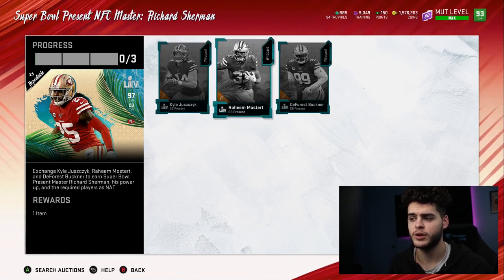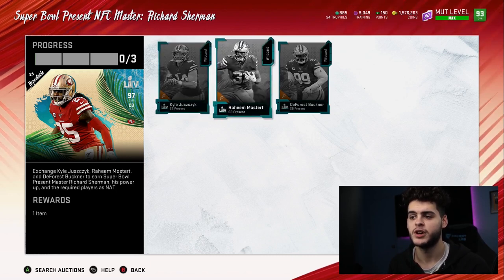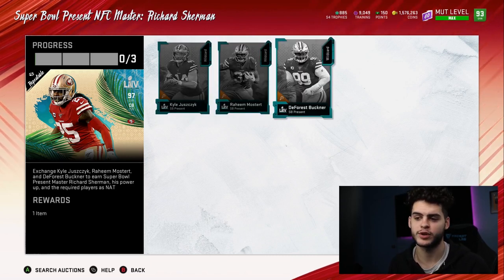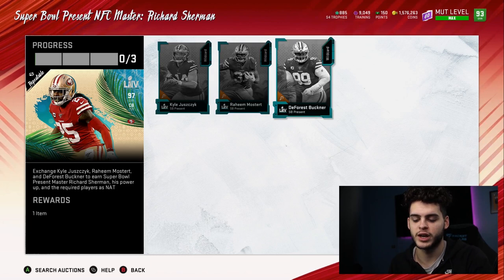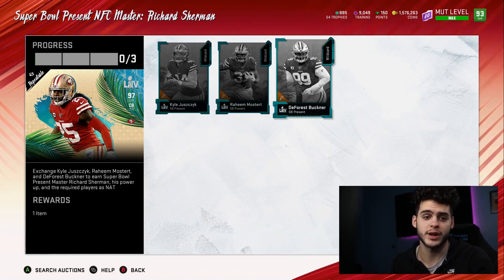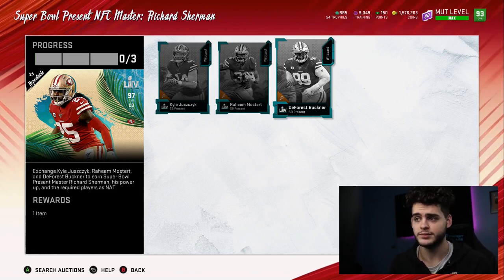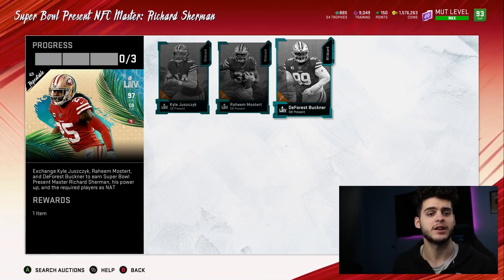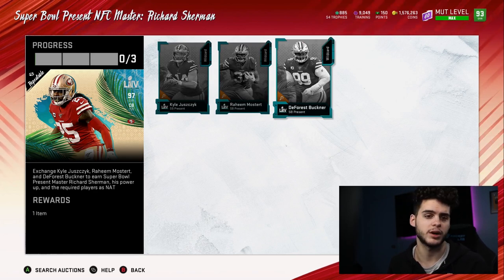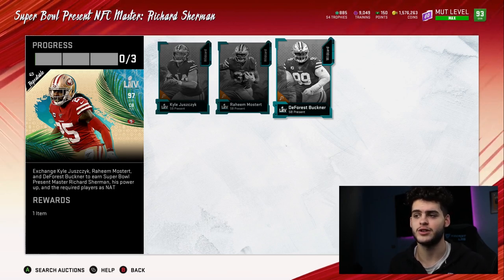Method Four: you keep Kyle, quick sell Mostert and Buckner, and sell Richard Sherman. You spent 300k. You make back 400k selling Sherman — so you're up 100k. Then you quick sell Mostert and Buckner, convert that training to coins, and end up making about 300,000 coins total after reduction, while also keeping a NAT player. Another solid option if coin-making is the priority.